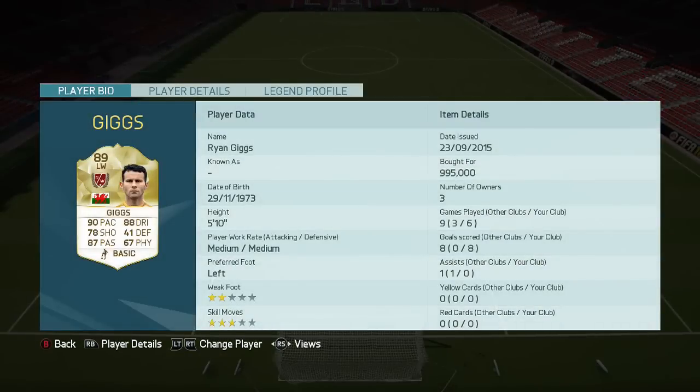I'm so happy this guy's got a legend card. It does look really, really good, but obviously the 3-star skill moves and the 2-star weak foot are kind of negatives. The 2-star weak foot is a little bit poor, but he makes up for it with 90 pace, 88 dribbling, 78 shooting, and 87 passing.